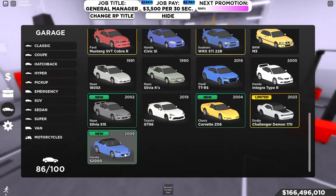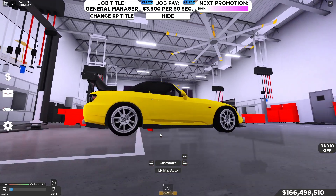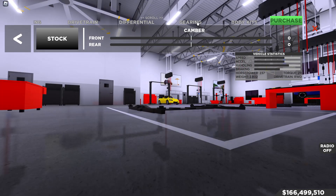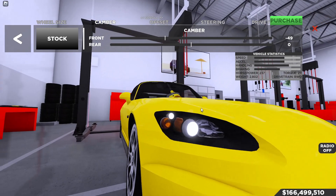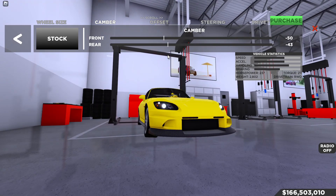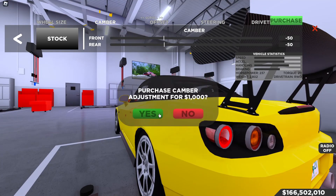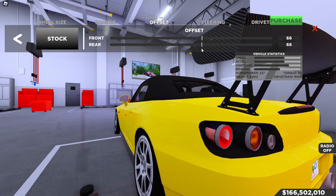Now over to the S2000, which can definitely look a lot nicer. This car is already sitting low so we don't need to lower it further. We'll just add some camber — going outward about 50 degrees. The front looks okay but the rear looks a bit rough at 50, so we'll offset the wheels outward just a little more to about 65 to balance it out.